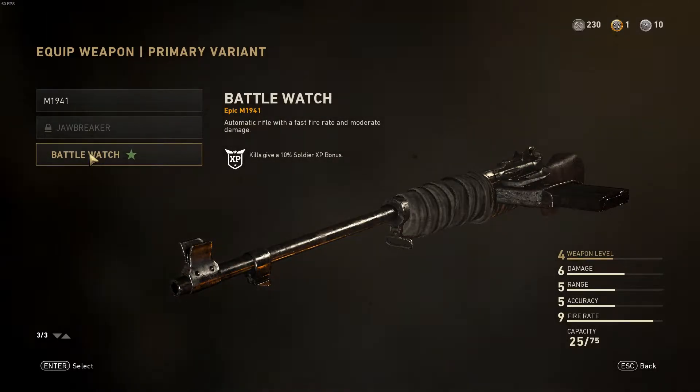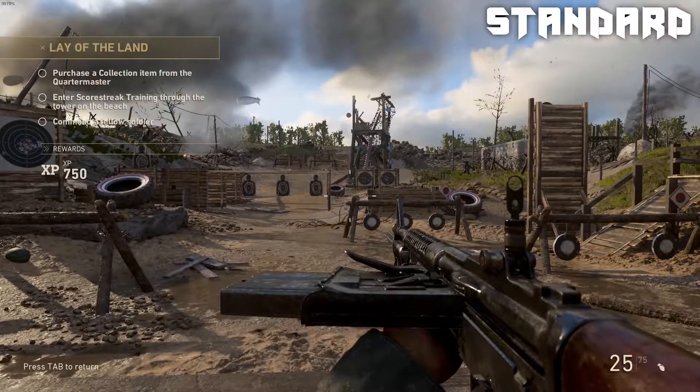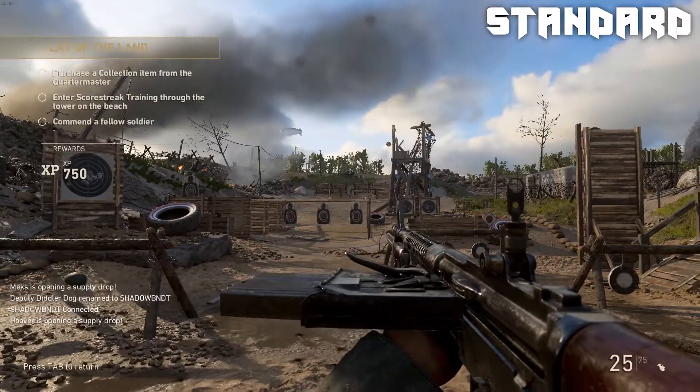The supply drop system in Call of Duty World War 2 is very similar to the supply drop system in Call of Duty Modern Warfare Remastered, in that the chance of getting an epic or legendary piece is pretty good, and your goal is to complete collections to get even better pieces of gear.